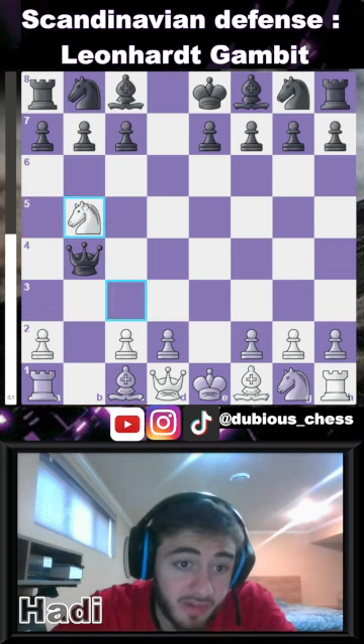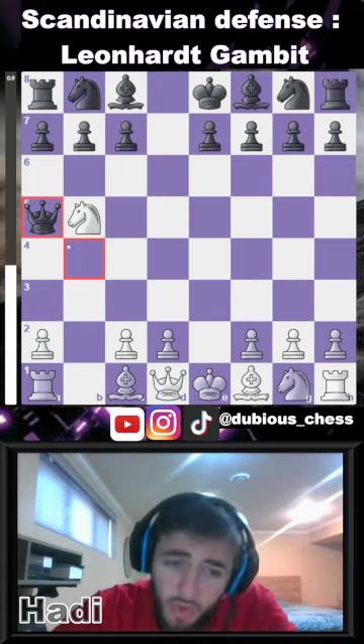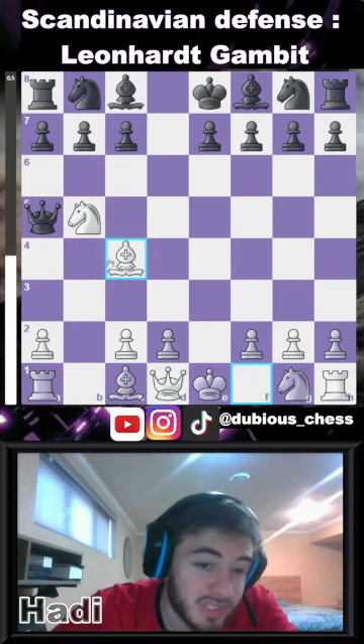Here you play knight b5, threatening a fork on the king and rook. Oftentimes the opponent will just go back with the queen to defend the c7 pawn. Here you're going to set up a trap by playing bishop c4.